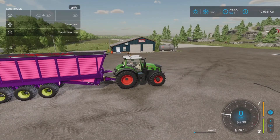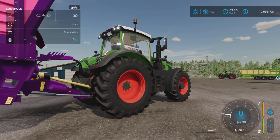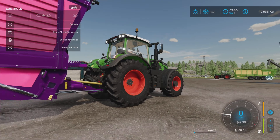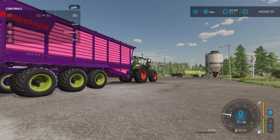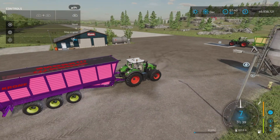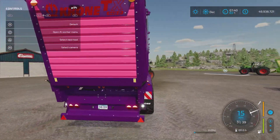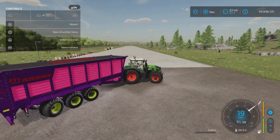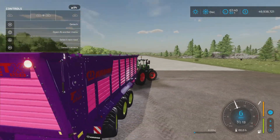We also have R1 and right stick up and down, which moves the hitch to adjust to the height of the tractor to balance it out so that it pulls properly. As we go forward you can see the front wheels aren't touching the ground, so we can adjust that — there we go, they're all even. We have front and rear steering on the trailer, and it also steers when backing up, so just be aware of that.